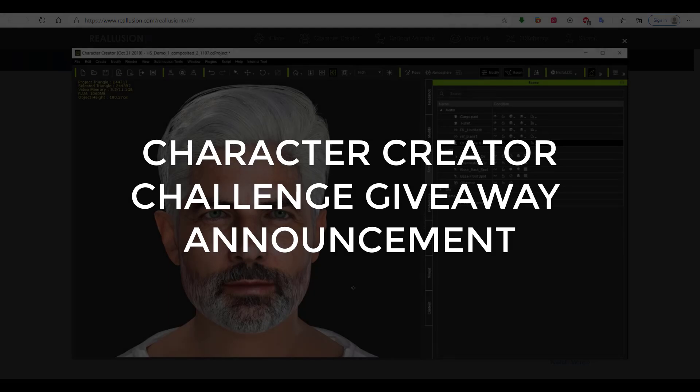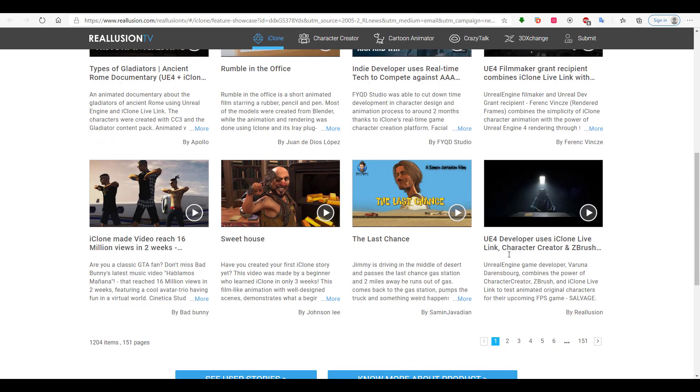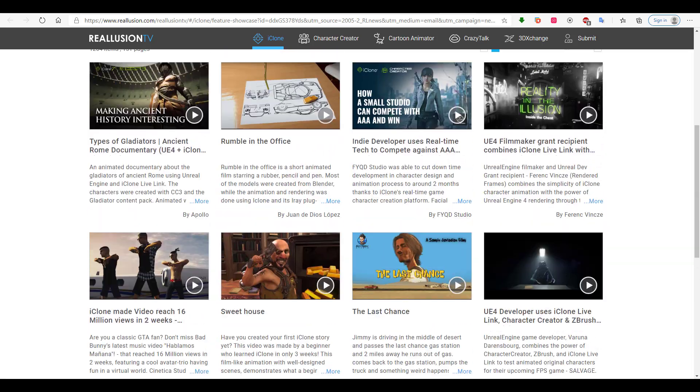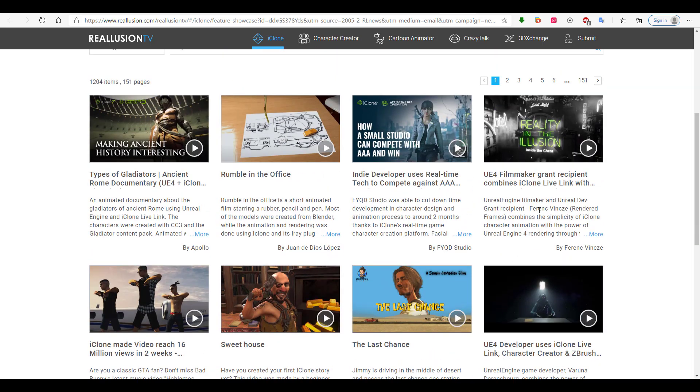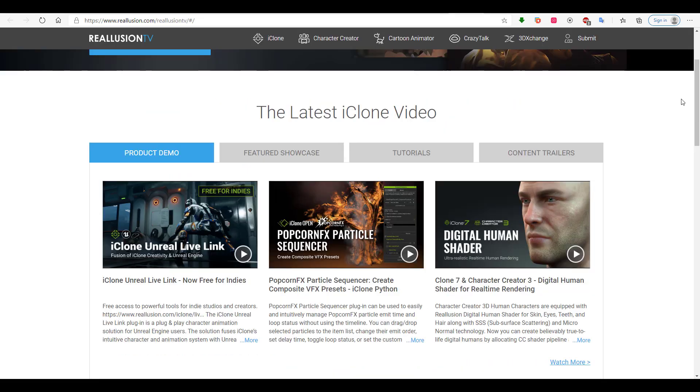They've all been contacted by Reallusion and they all have their Character Creator bundle, which consists of both the Character Creator, the Head Morph, and also the Headshot plugin. If you want to get any of this stuff, you can go over to the Reallusion page — I'm going to put a link in the description. And if you're trying to get into character creation with Character Creator, there will also be a link in the description where you can find tons of resources to start learning with. A huge shout out to Reallusion for sponsoring this giveaway.